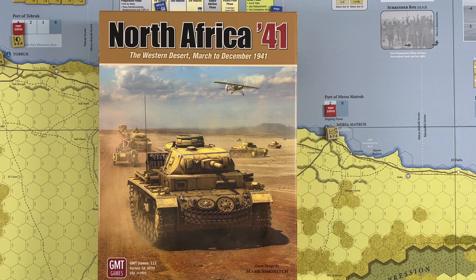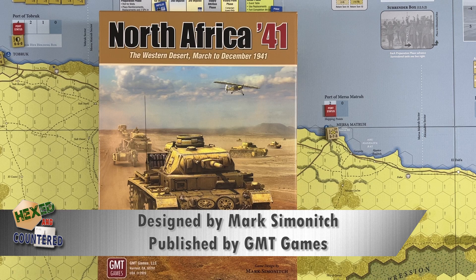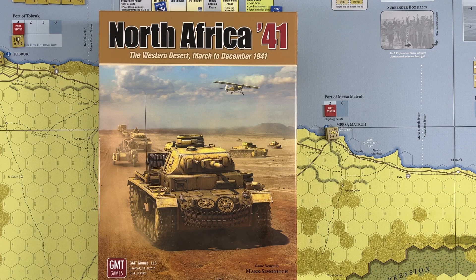Greetings and welcome to Hexed Encountered. My name is Joe. In this video, we're going to be doing a play example of the game North Africa 41, The Western Desert, March to December 1941. This is designed by Mark Semenich and is published by GMT Games. This is the newest in the 4X series, covering many different battles and campaigns of the Second World War, and this newest one takes the action to the desert.